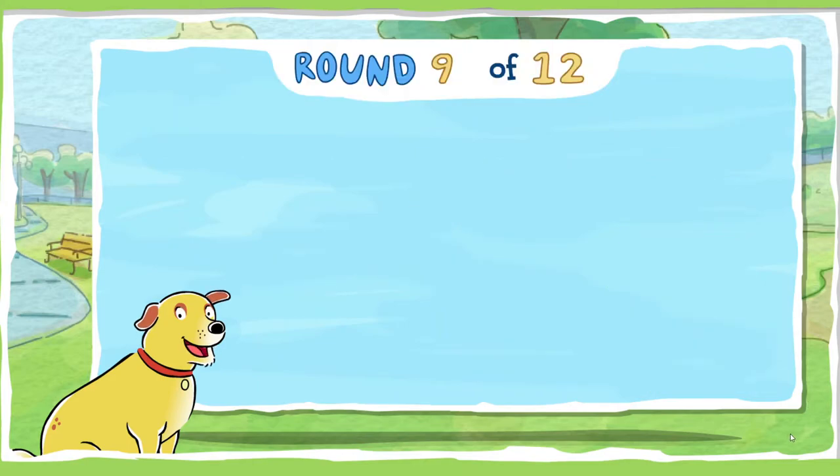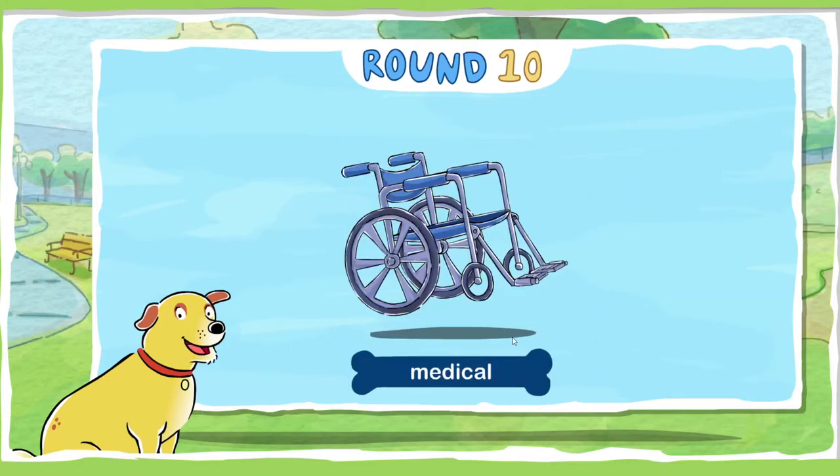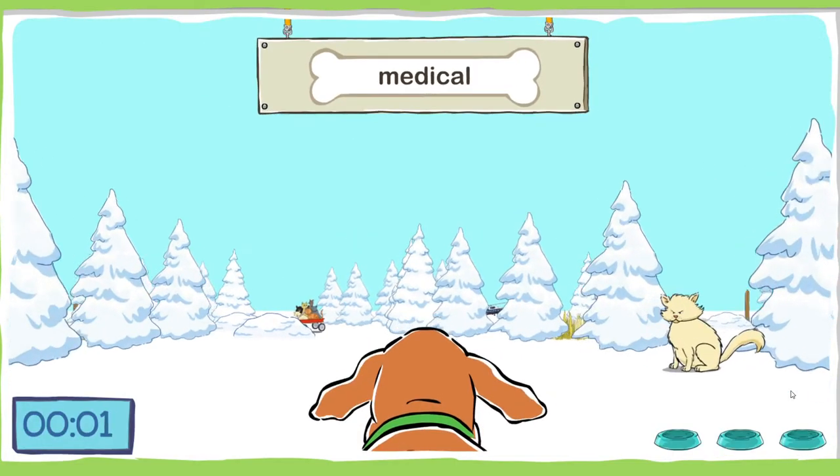Here's your score at the end of round nine. Find three medical things — medical means anything to do with doctors, nurses, and hospitals. Don't bump into any cats.